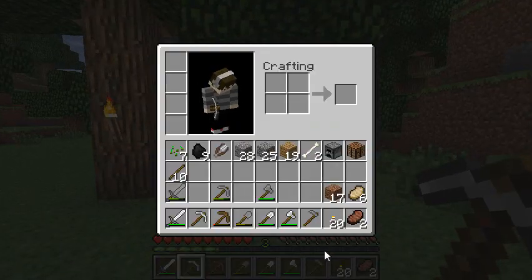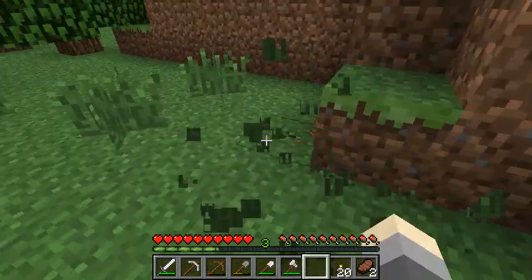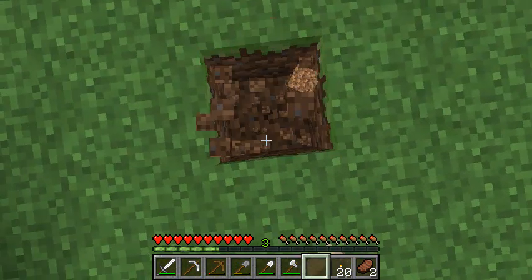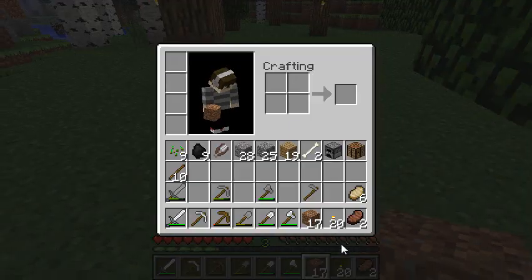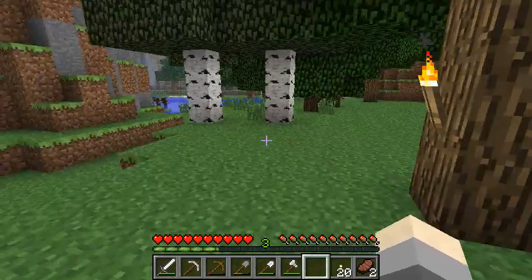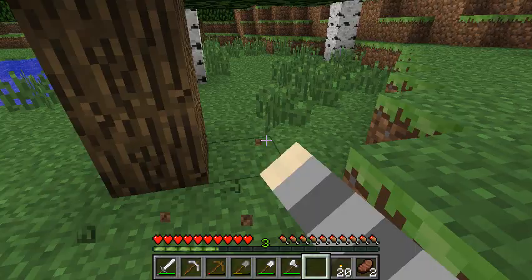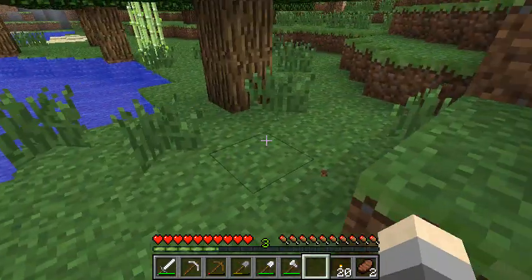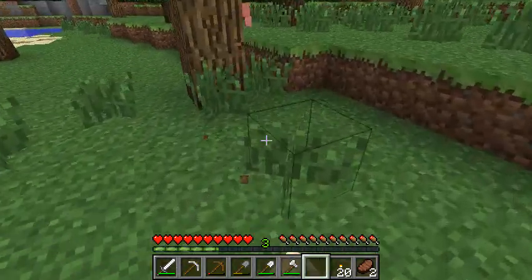You have to take an empty hand — or really you can hit it with anything — and just hit this tall grass, not the normal grass, the tall grass. You can hit it with dirt too. What we want to do is get about 12 to 16 seeds. You don't have to get too many, but the more you grab the bigger your first harvest will be.